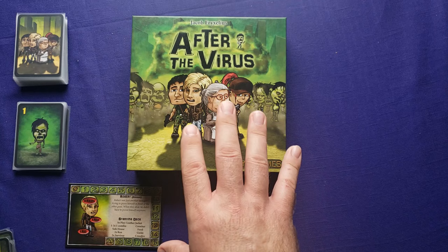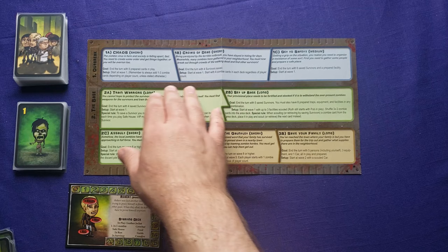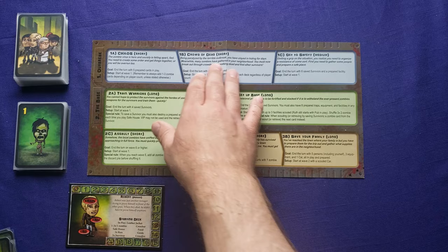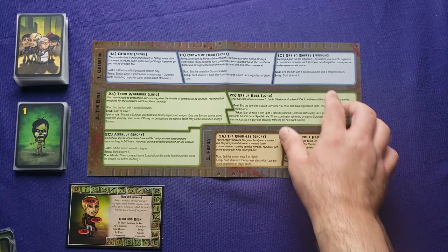The first thing you're going to choose is one of the scenarios. You have a whole bunch of different scenarios and there are different chapters in the story. Each scenario gives you a little bit of backstory and what you're trying to do. They tell you whether they are short, medium, or long in length. The further you get in the story, the harder the game is. For this tutorial video, I will be doing the Get to Safety scenario.